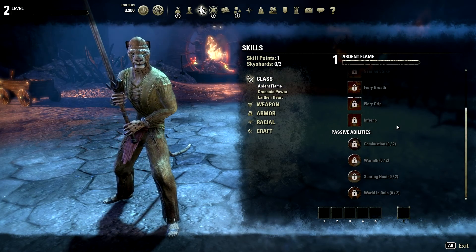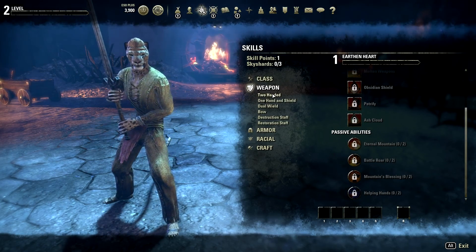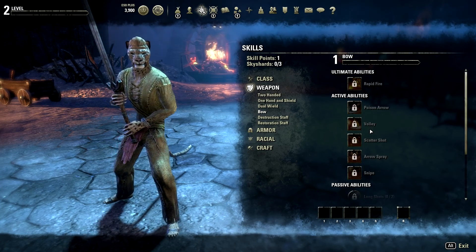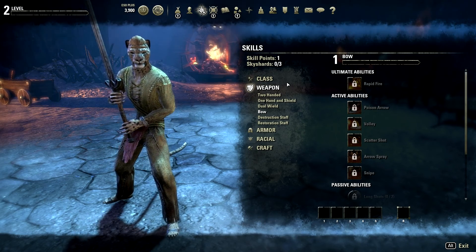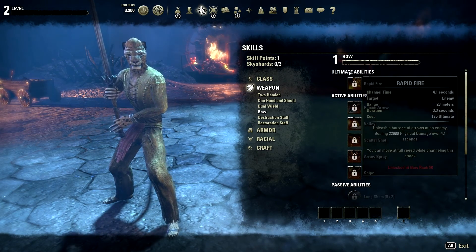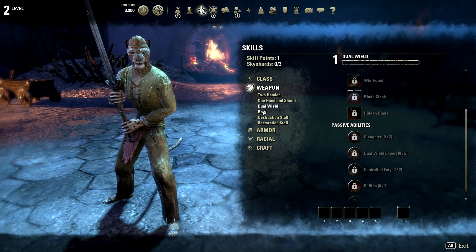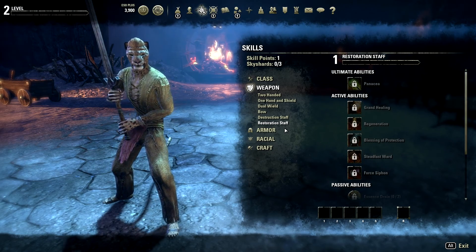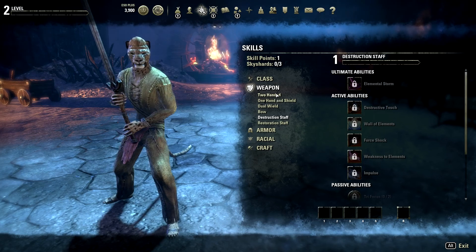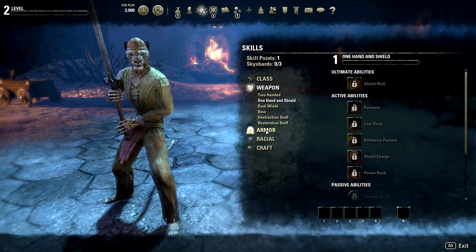You can go down one skill line or mix and match. You also have weapon skills. The interesting thing is the weapon skills are pretty much exactly like the class skills. So if you wanted to play with a bow, you can actually be a Dragon Knight warrior with the bow and have a full range of abilities — your own ultimate, active abilities, passive abilities. There's two-handed, one-handed plus shield, dual wield, bow, destruction staffs, and restoration staffs. You can actually do damage with restoration staffs too. One of the big promotions of this game is that you can play however you want, and it actually does a really good job of implementing that.